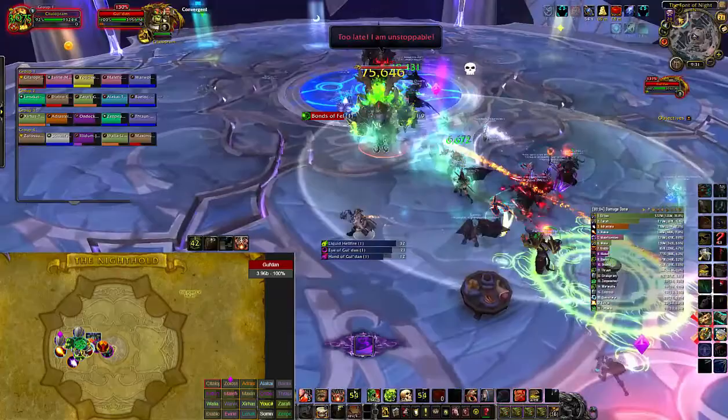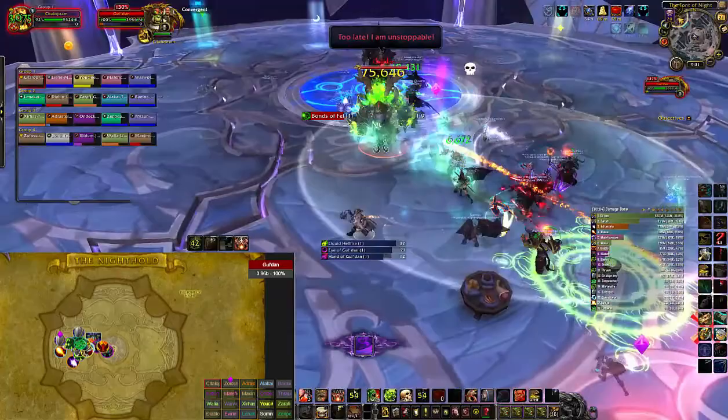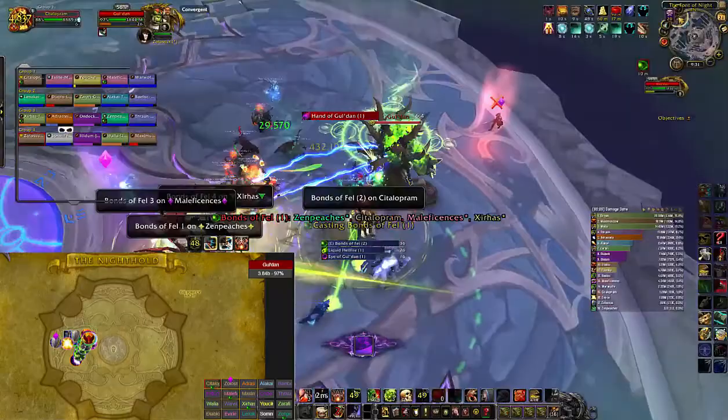You'll notice we all start stacked together whenever the bonds of fel come out. These are not the empowered bonds — they don't knock you back here. So we all move to one side together as a group. If you want, you can pop a healer orb.